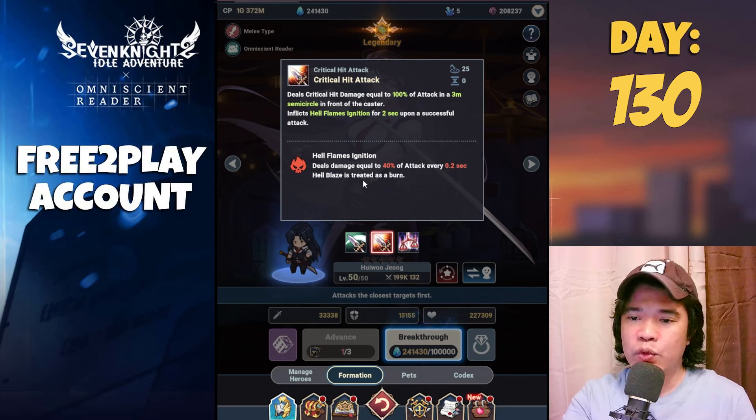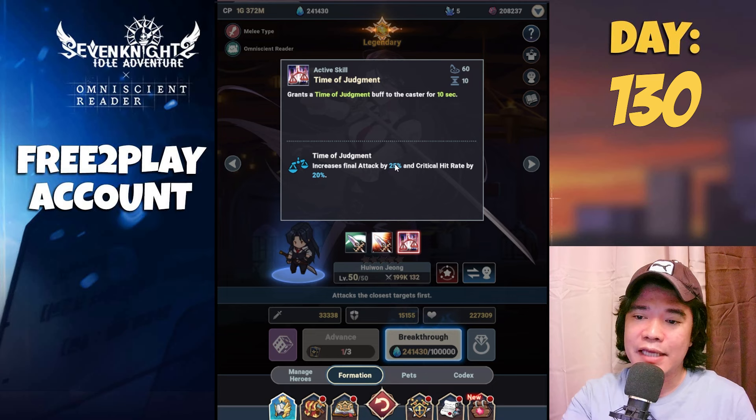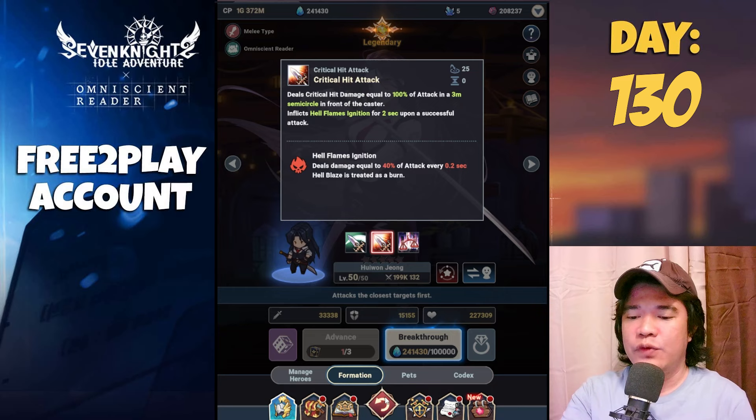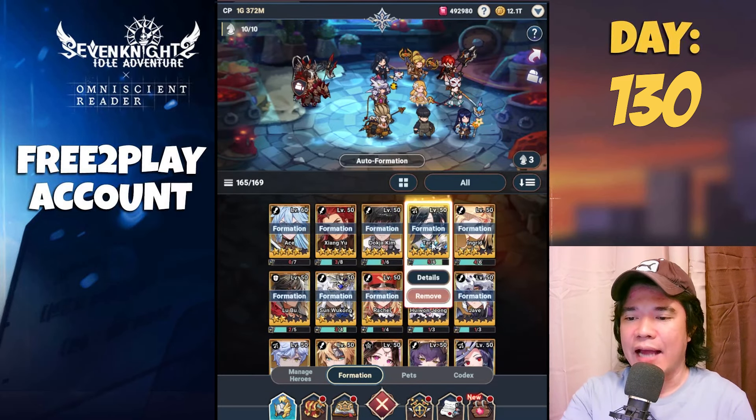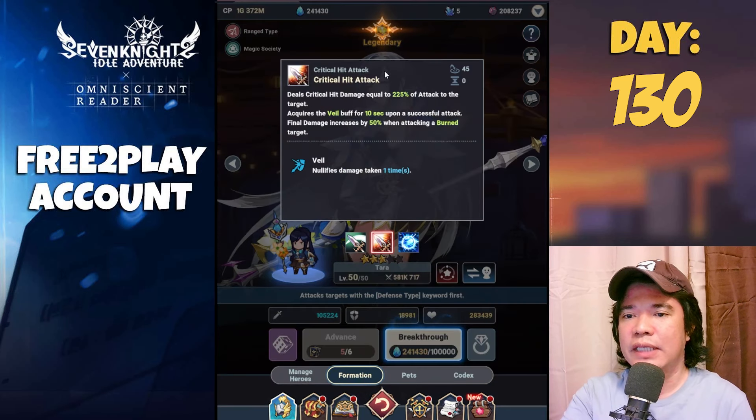Hell Blaze is treated as burn — that's the keyword: burn. Checking the active skill, we have an increased final attack by 25% and also crit hit rate by 20%. Now let's check Tara.